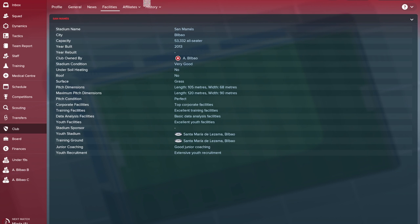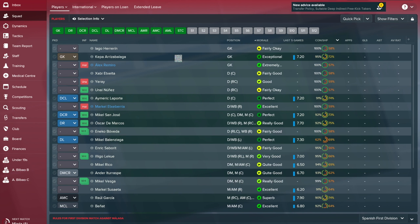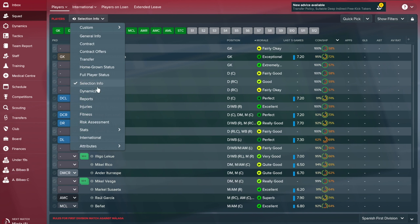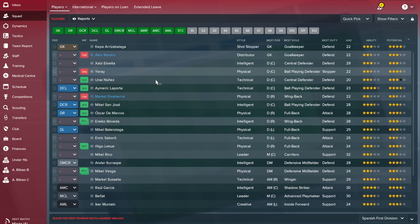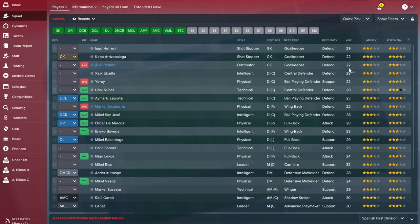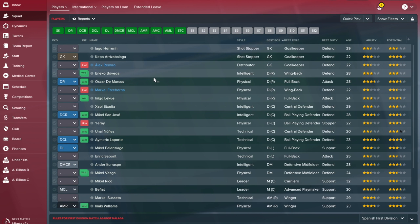Facilities are really good, you can have a look at that yourself. One of the first things I like to do when I join a squad is go through each player individually, figure out who the top players are, and try to force them all into the same starting eleven. That way you're using as many of your best players as possible all the time.